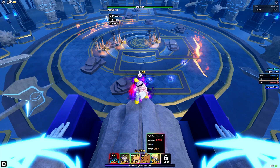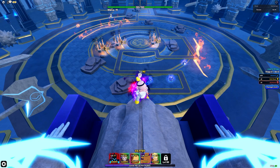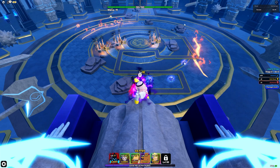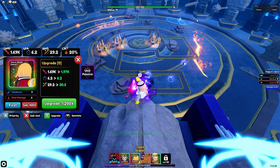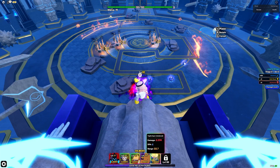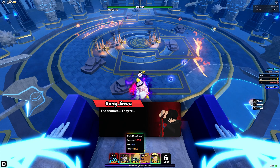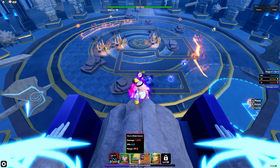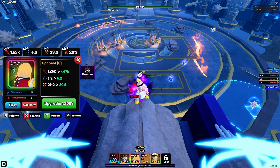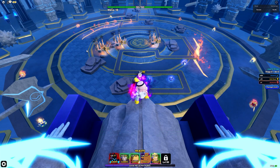Then we're going to place a Vegeta as well right there — now this section is covered. We're going to do that for every section: place a unit that has long range between two statues and then a unit here. It doesn't matter what units you use as long as they have enough range to cover. The ones in the corner can get a bit tricky, but as long as you're aligning the edge of it with one of them it can reach the other one. Just make sure all the units are covering all the statues.